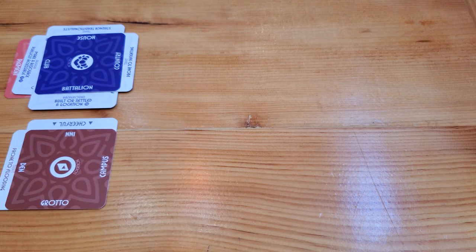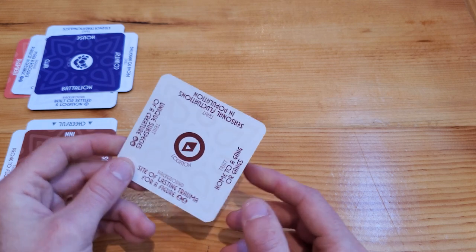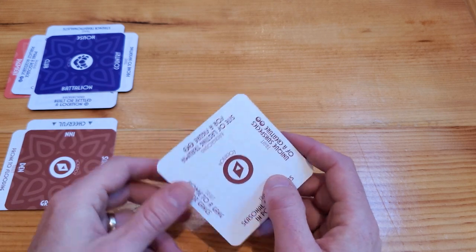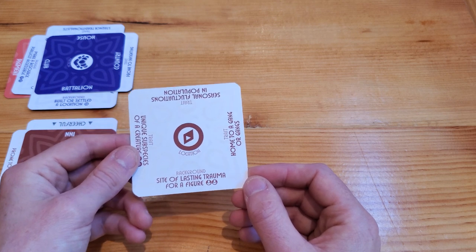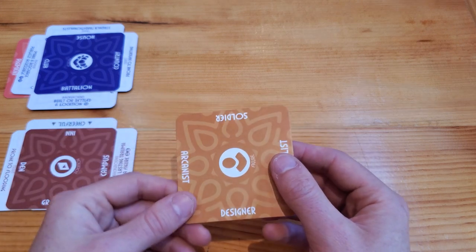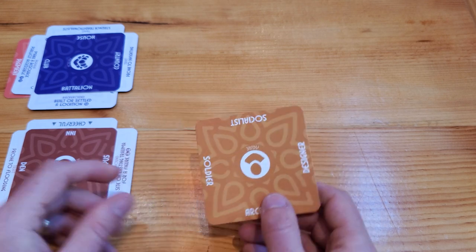Drawing the next card: the grotto has a unique subspecies of creature, it's a sight of lasting trauma for a figure, home to a gang or gangs, or has seasonal fluctuations in population. I think I'm going to go with sight of lasting trauma for a figure. And who that figure is: a designer, a socialist, a soldier, or an arcanist. I'm going to go with arcanist.